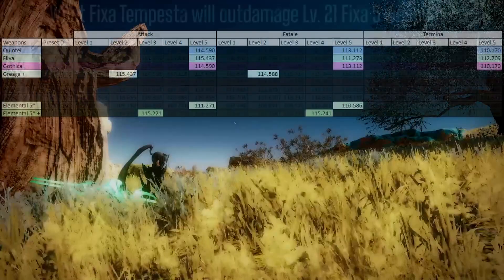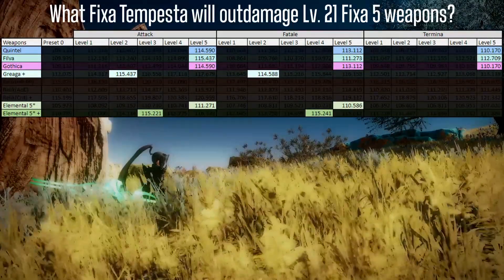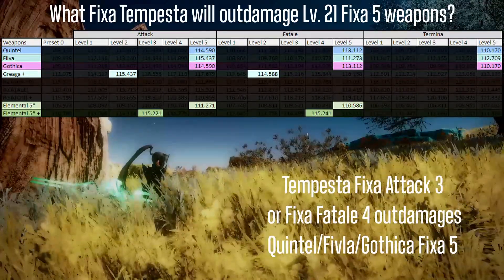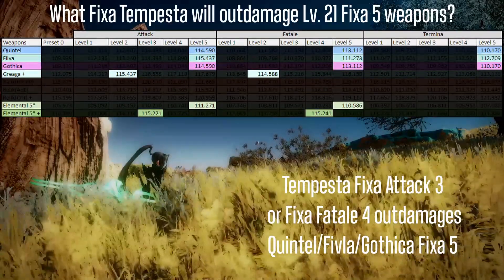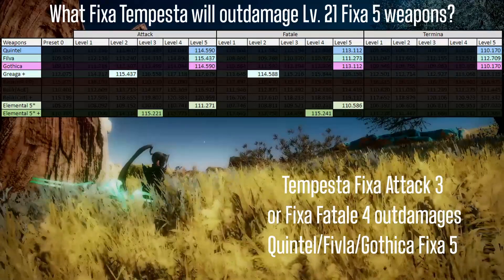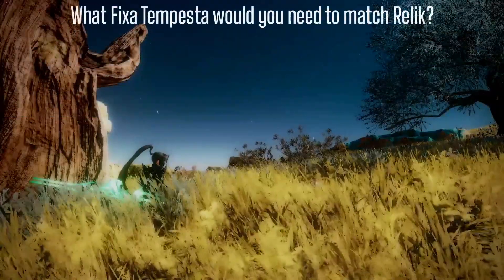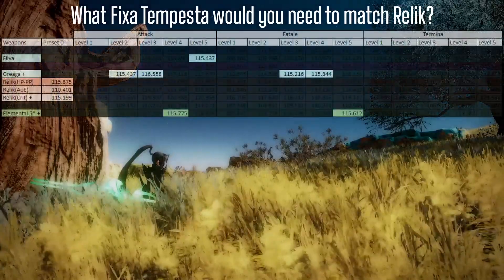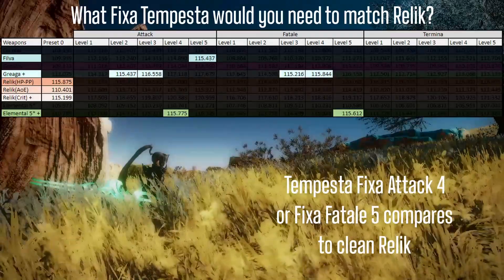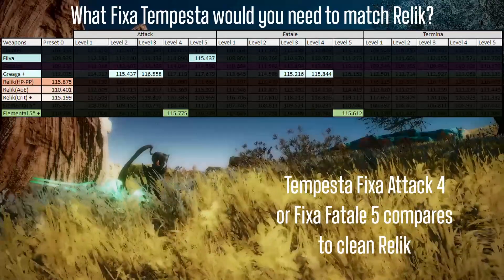Next, we'll see what fixa you would need on Tempesta to out-damage fixa 5 versions of the level 21 series. You would need a fixa attack 3 or fixa fatal 4 Tempesta to out-damage the first 3 series, and you would actually do less damage than the first 3 series by quite a bit if you are fighting something that is not weak to wind. To compete with relic, you would need a fixa attack 4 or fixa fatal 5, and this is only the damage calculated when fighting enemies weak to wind element.